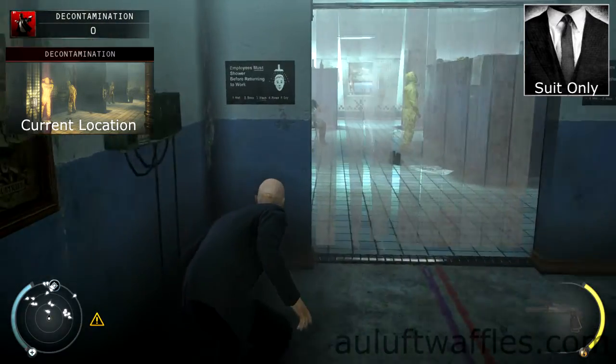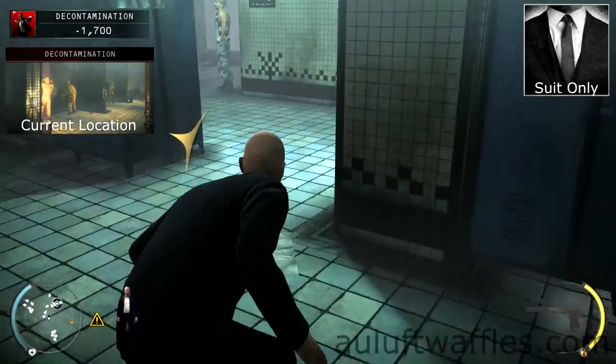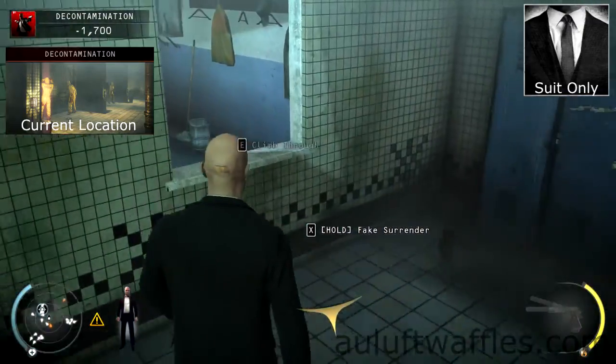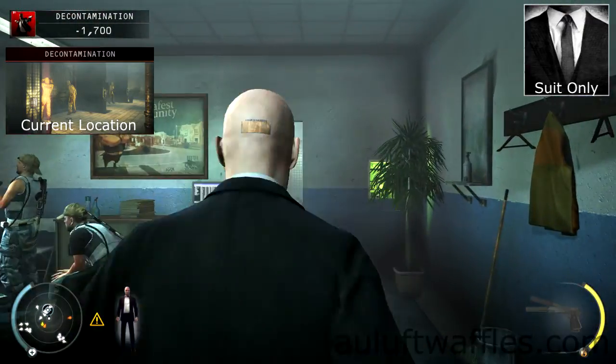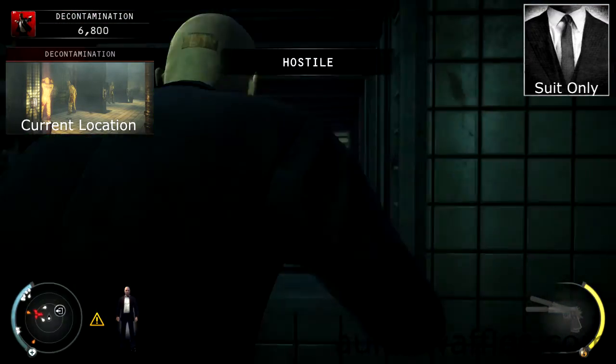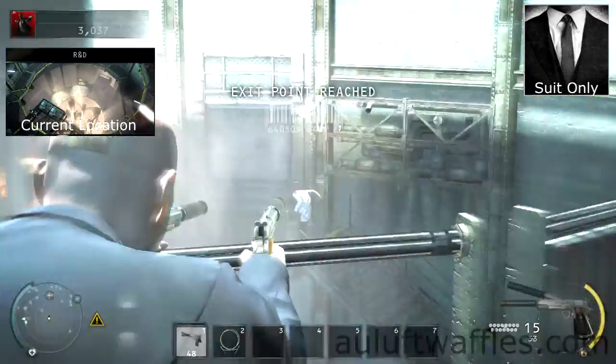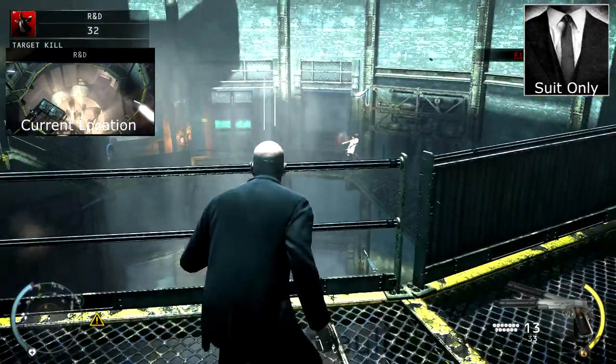In decontamination, follow the two researchers into the locker room. Go to the right side of the locker room, then go through the window into the security room ahead, ignoring the guard that tries to arrest you. Disable the security and go through the air ventilation shaft in the bathroom. On the other side, turn right and go through the door ahead. In the silo, shoot Dr. Valentin straight away.